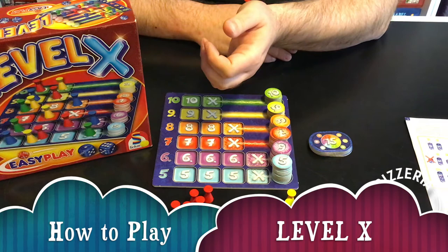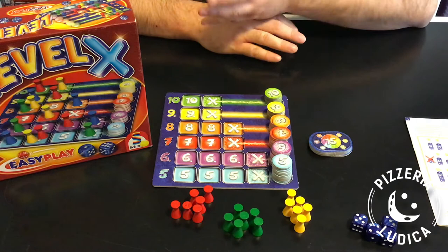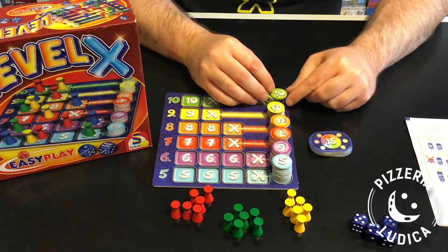Level X was designed by Stefan Risthaus and was published in 2010 by Schmidt in their Easy Play line. It's for 2 to 4 players, ages 8 and up, and takes about 20 minutes to play.